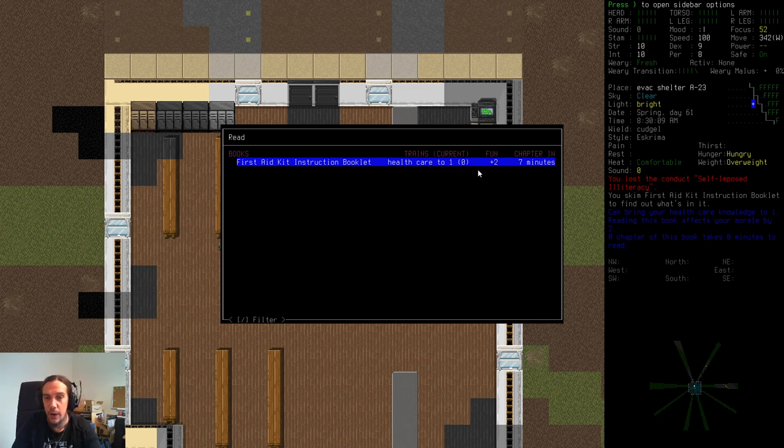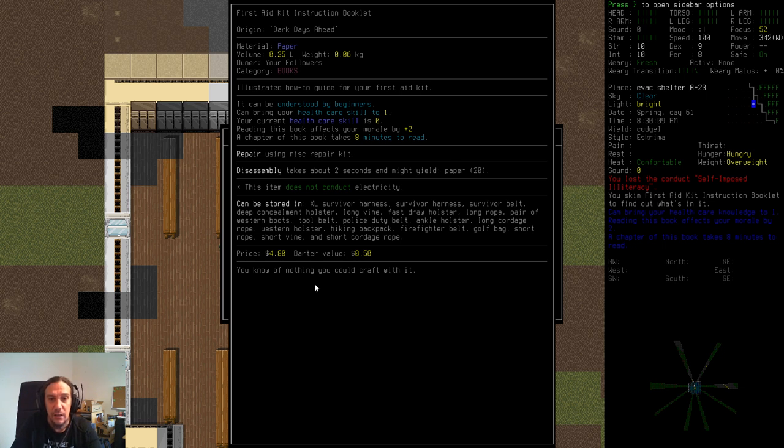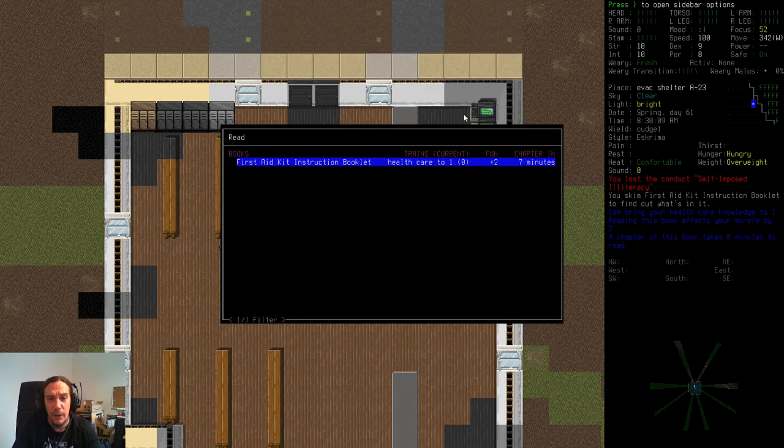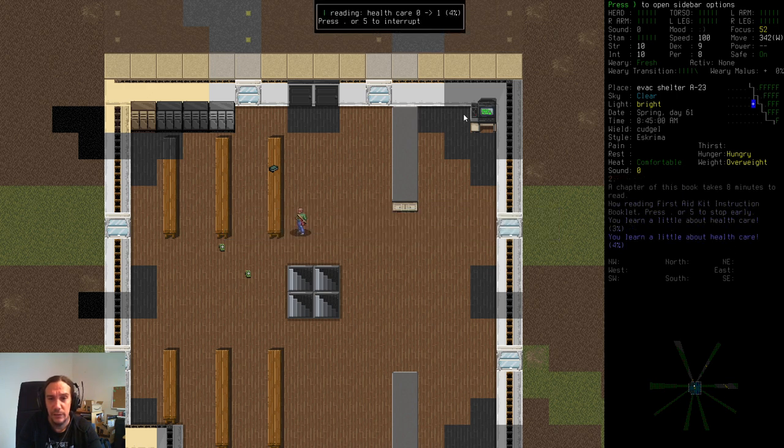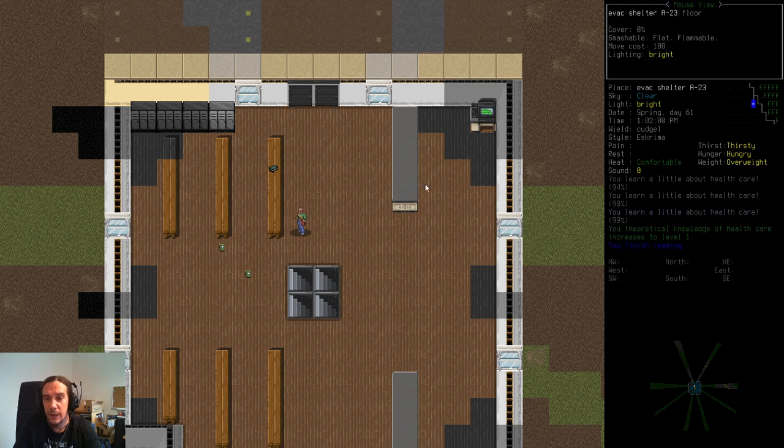We see that the book can train our skill to level one — the number in brackets is your actual skill. We see how much fun that is, how many chapters we can read, and how many minutes we need to read a chapter. When you press E you get some extra readouts. We're pressing enter here and we're going to read until I gain a level.